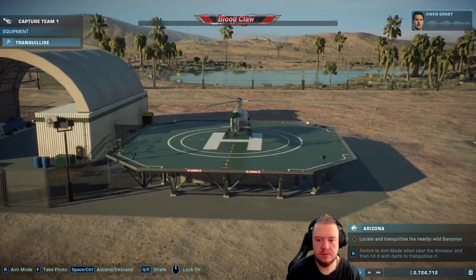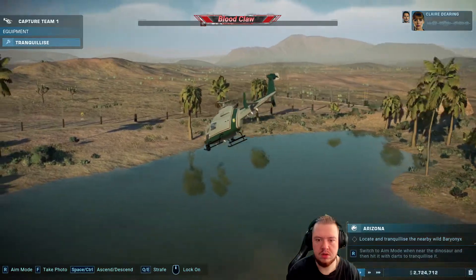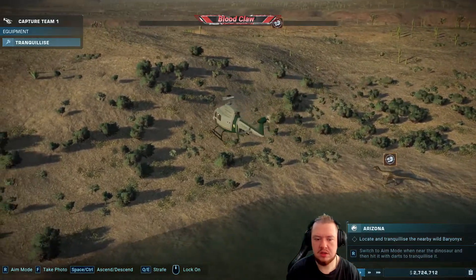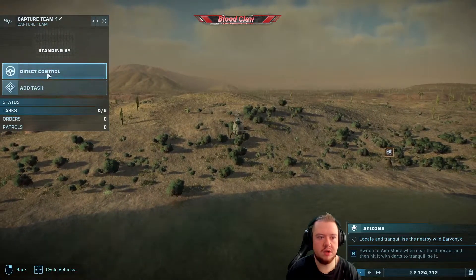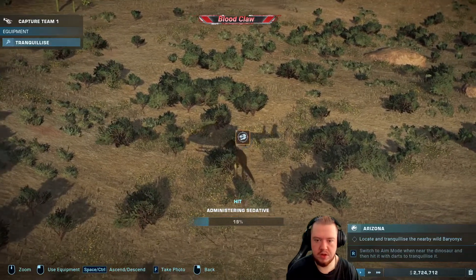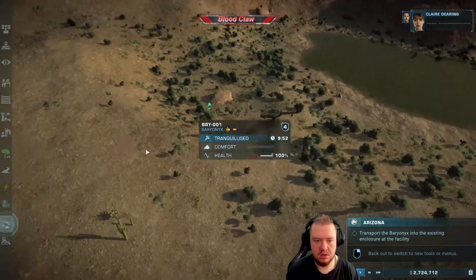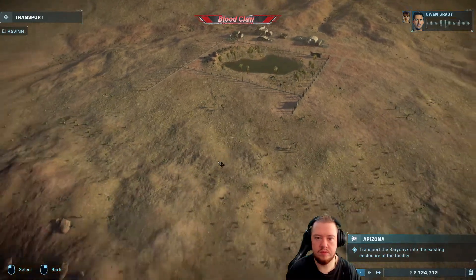Hey Claire, we may have trouble tracking this dinosaur from the ground, and even more trouble if we're lucky enough to find it. The sensible thing is to take a Capture Team Helicopter — you can trank it from the air. Hello, my little friend. I pressed the wrong button — wrong button. Got you. It's running! Got you again. Claire, this is Owen. We have it! Capture successful. Never had a doubt. Well, maybe one or two. It's better than usual — I'll take it. Now, where do we take this dinosaur?